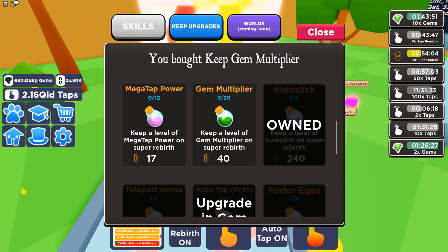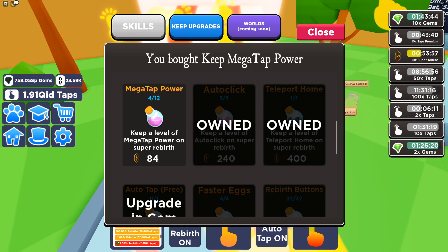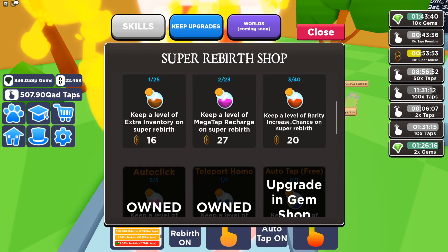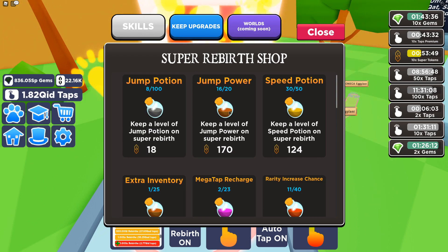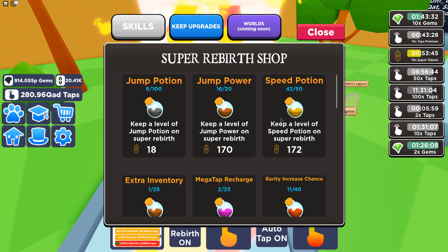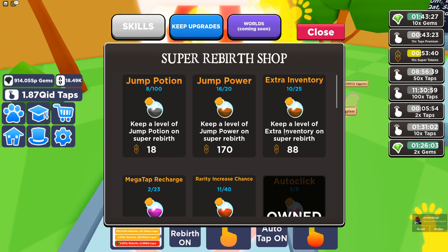Let's buy max of everything here, and then I can keep these upgrades. Like speed — I could basically buy all these to the point where I'll keep it forever. So when I start off a super rebirth, I'll be at 30. Same with the jumps, jump potions, faster eggs. Why not rebirth buttons — that's what I really want. We can basically buy everything, dude. This is crazy. I've never had this many tokens. I'm so rich right now.